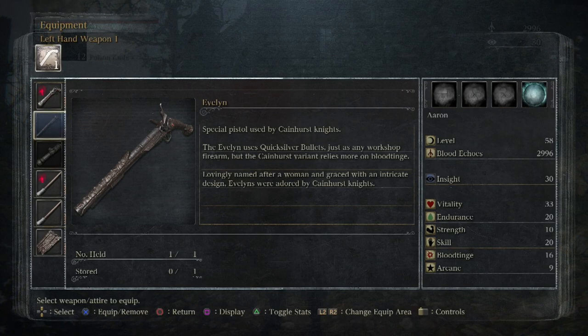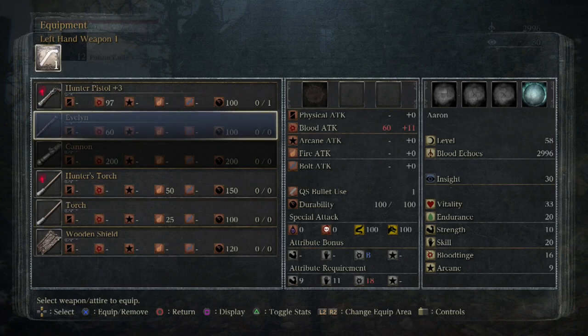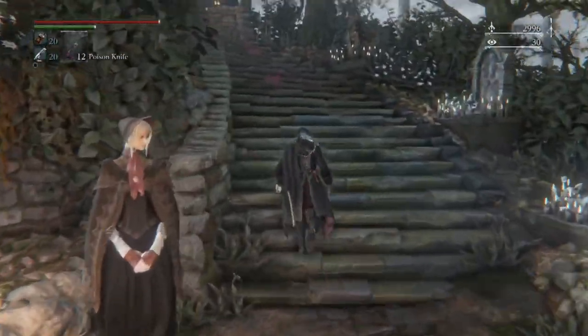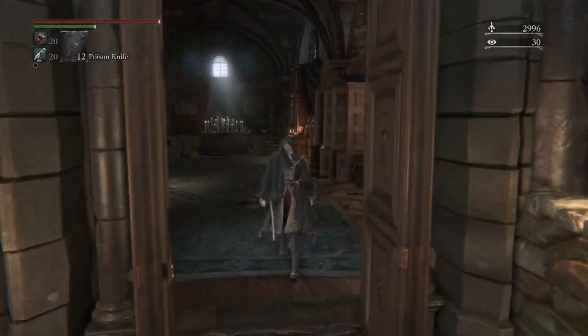There it is — the Evelyn. Special pistol used by Cainhurst Knights. The Evelyn uses quicksilver bullets just as any workshop firearm, but the Cainhurst variant relies more on blood tinge. Lovingly named after a woman and graced with an intricate design — Evelyns were adorned by the Cainhurst Knights. This weapon is actually very strong — it's blood tinge-based with pretty good stats, B scaling without any upgrades on blood tinge. I think it becomes an S, so at very least we can upgrade the weapon.